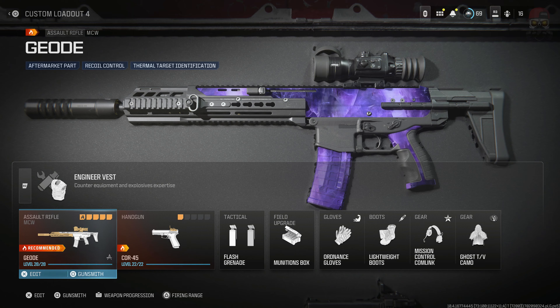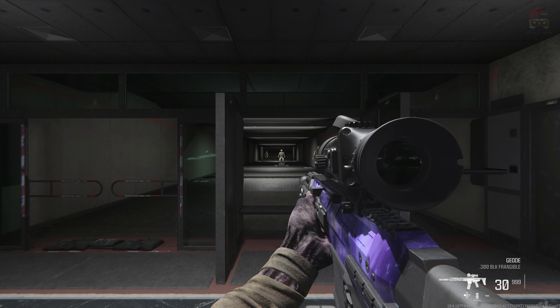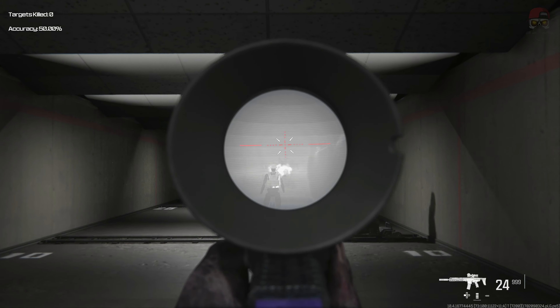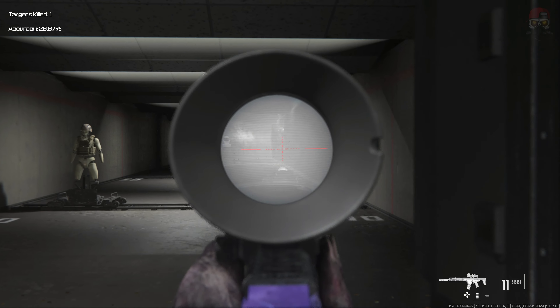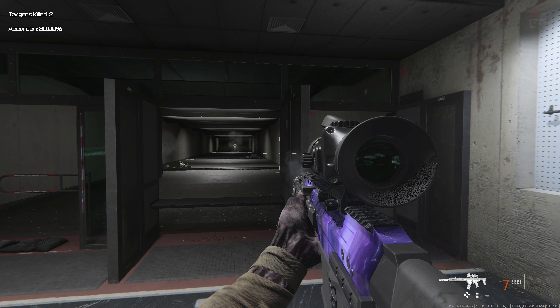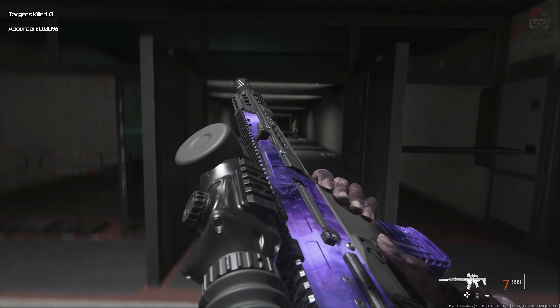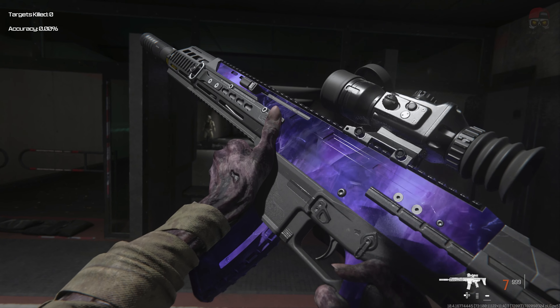It comes with a bunch of really cool stuff actually. If we enter the firing range I can show you guys exactly what it looks like in game. It comes with this really cool thermal scope kind of equipped on it. The gun feels really good — it just feels really good to shoot and it looks fantastic. If we inspect it you can see it's a really cool gun, a really cool blueprint.